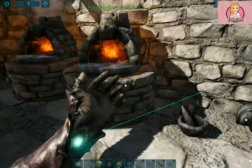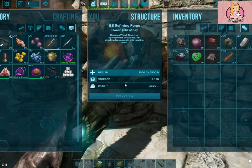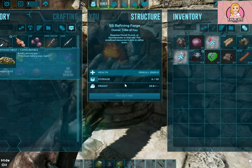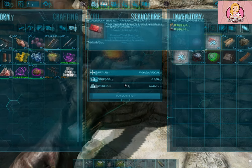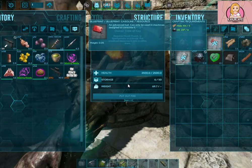Now once you're ready, come over to your refining forge, pop in your oil, pop in your hide. You are going to need five oil and three hide, but that will give you five gasoline.